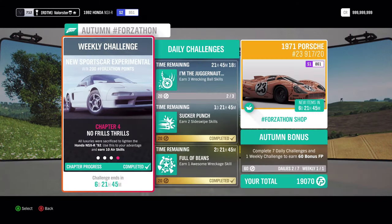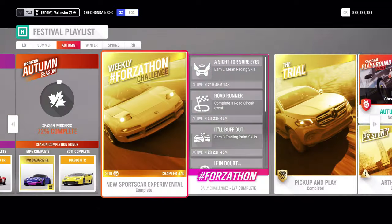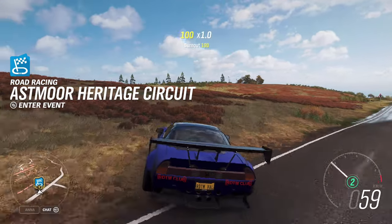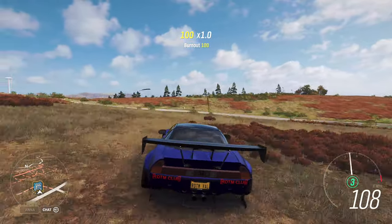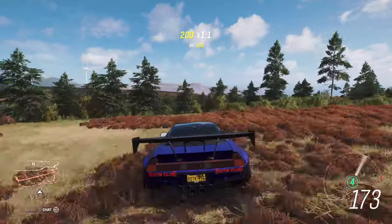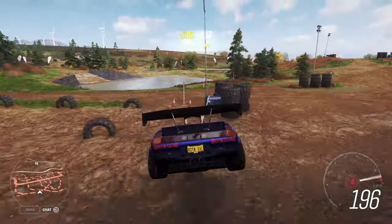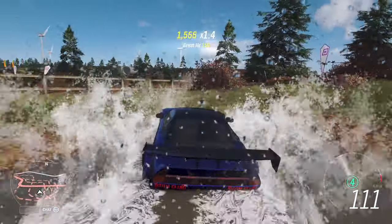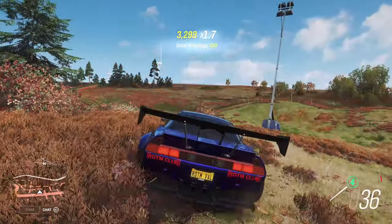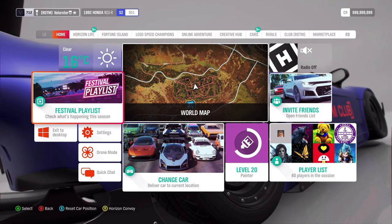The next thing we need to do is the 10 air skills, since we are already here. As you can see, you can just do air skills — you drive here and you easily complete the Forzaton. There you go, that was a very easy Forzaton.